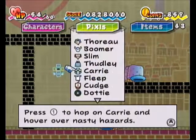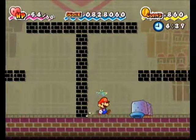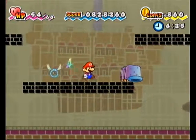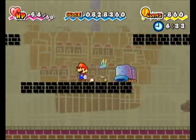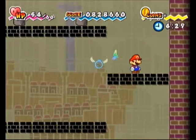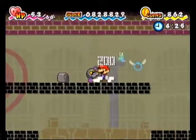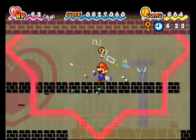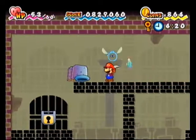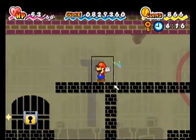We have some Chapter 2 enemies as well. You definitely need Boomer for these. That's probably why they don't allow you to go down here until you've at least beaten Chapter 2. You get access to the first-floor Flipside after Chapter 1, and you don't get access to the basement ones until after Chapter 2.